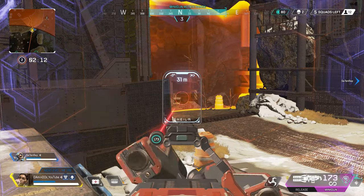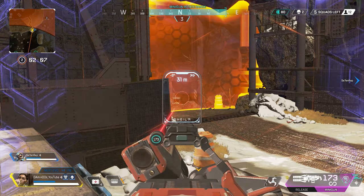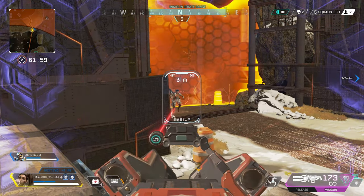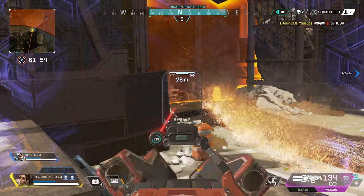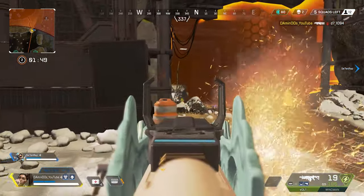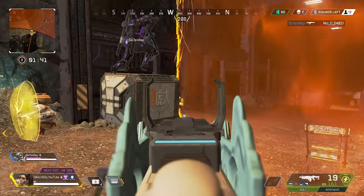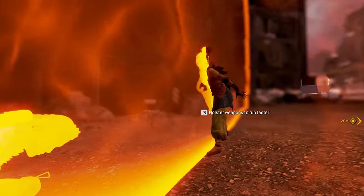Rampart will combine Amped Cover with her ultimate, Sheila. Sheila is a giant turret holding over 150 rounds of ammunition with infinite ammo to reload from. Her Modded Loader passive means she has 15% more rounds per magazine and quicker reload speed on her minigun and LMGs. That is exactly why Rampart can reload her minigun faster than other legends. There are two ways to play Rampart: either as the static tank paired with Watson and Caustic, or paired with aggressive legends.